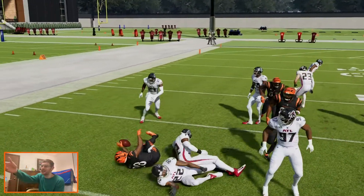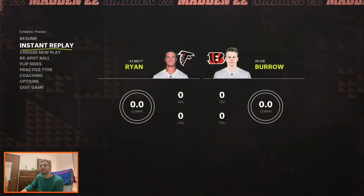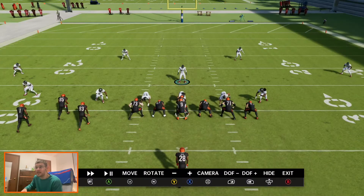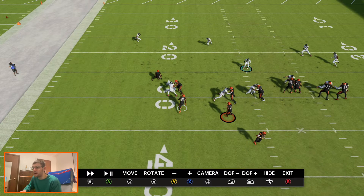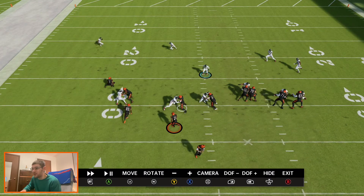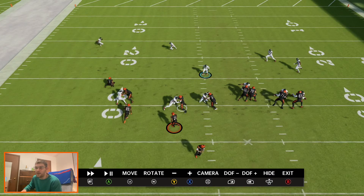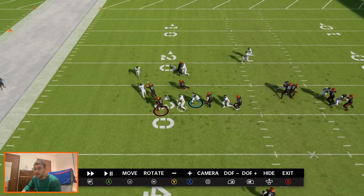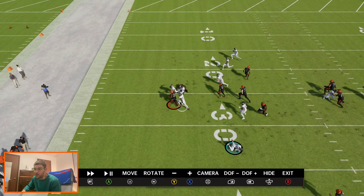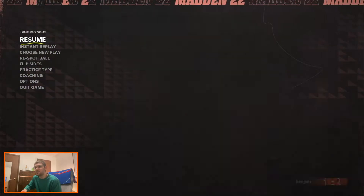Hopefully you have a faster guy than a 75-speed linebacker. Let's go into the replay. This works for pretty much all stretch runs. You can see where you're supposed to fill — right in that hole, right by Tyler Boyd, right behind this guy. I'm just not there fast enough because my guy has negative eight speed. But in a real scenario, that's where you're trying to make a tackle — diving into the backfield.